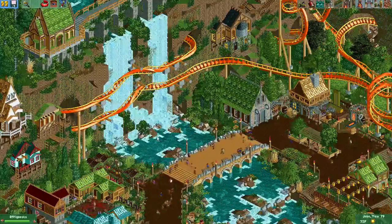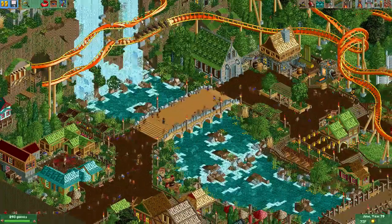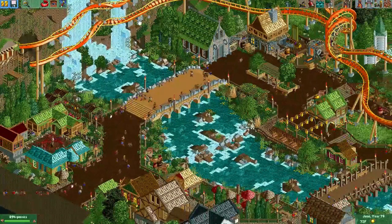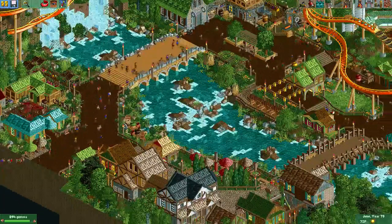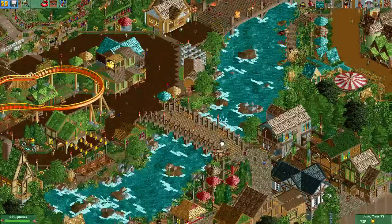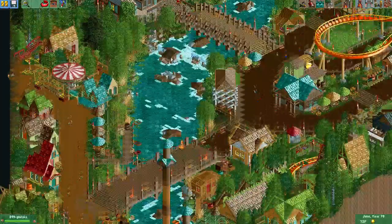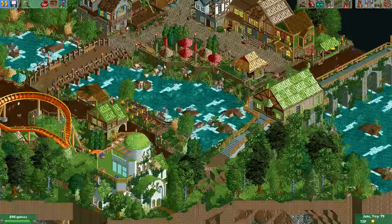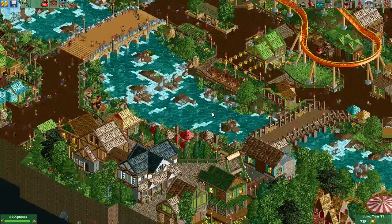There are definitely some nice water features. This is a pretty fantastic waterfall — I don't know if you've seen a waterfall this good, maybe ever. I like how the coaster does a kind of double barrel roll above and below in front of the waterfall. The river is very nicely done too — lots of detail. I like how it runs through with these little tiny waterfalls. Very nice work, and good use of these gray rocks. Usually I don't like gray rocks but they are very well implemented here.